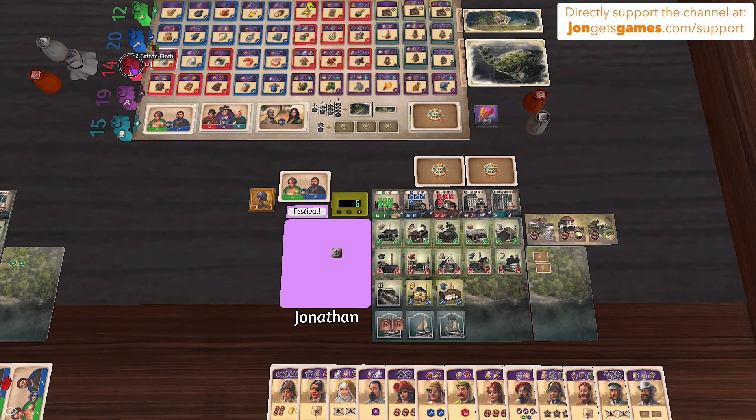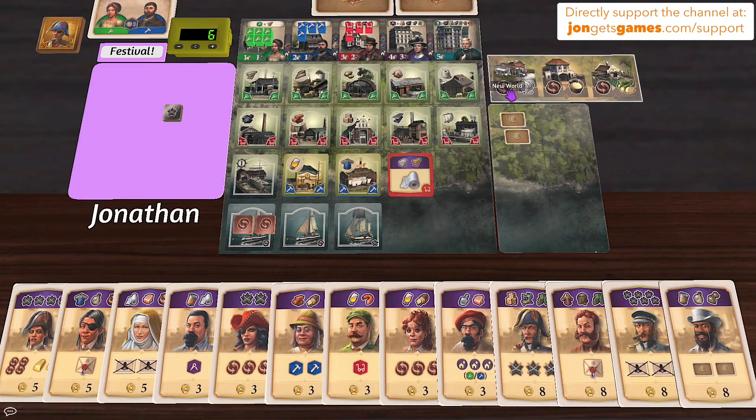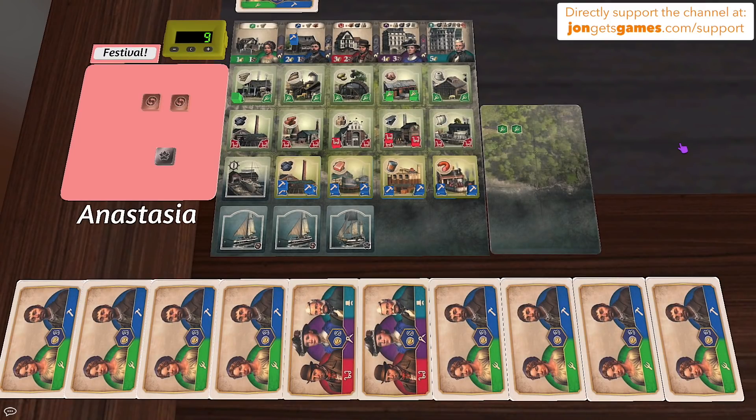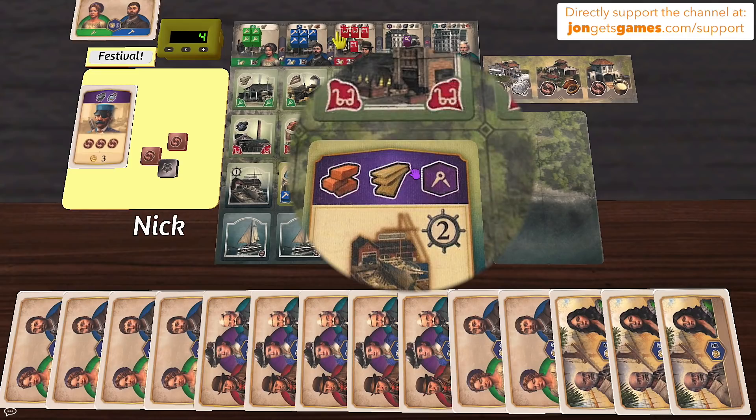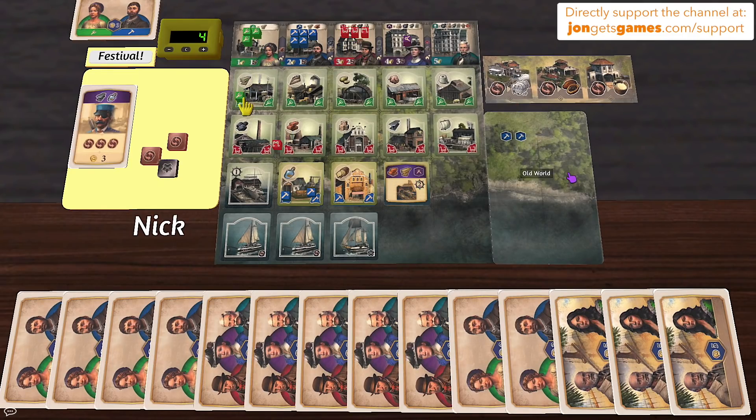Nick also goes to the new world for his first new world expansion, spending one exploration token and drawing three new world cards. His tile gives wool, rubber, and sugar cane — wool always appears, the other two are random. He ends up with a lot of interesting cards and a massive hand. Anastasia does her festival — referred to throughout as 'Stadfest' from the German version — resetting everything.